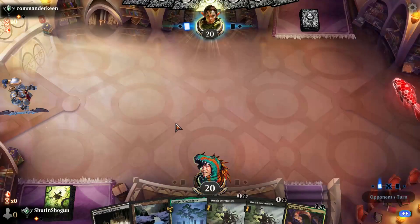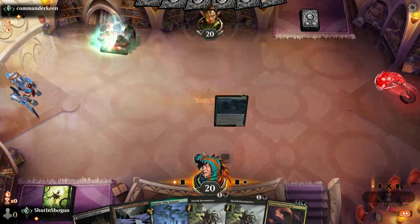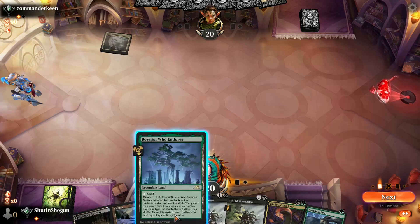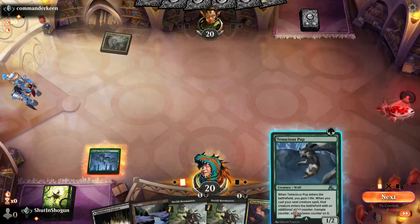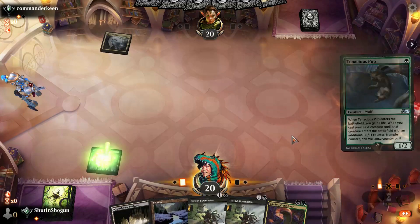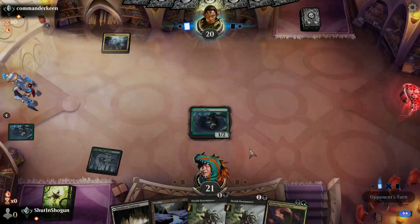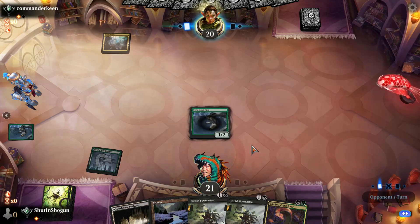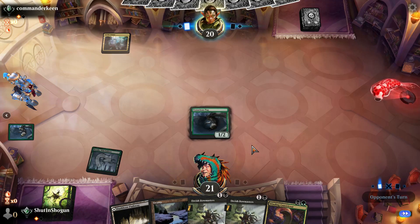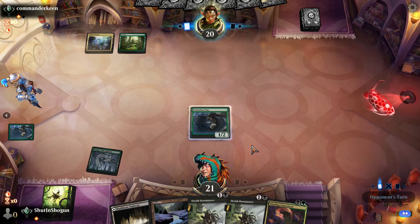The Shire is a nice way to gain a little bit of life as we play pretty fast with our life total on this list. Go ahead and play a Basaju. Playing the Tenacious Pup, which might be one of my favorite alchemy cards — it's just a really good all-around creature that doesn't see as much play as I would like. You can make an argument it's best in counter-style decks.